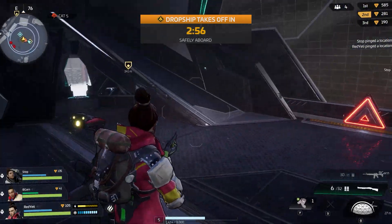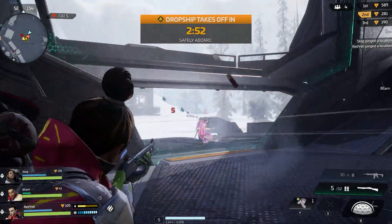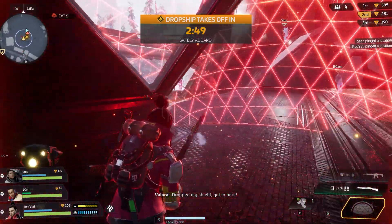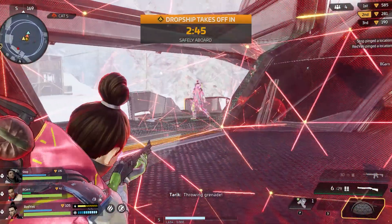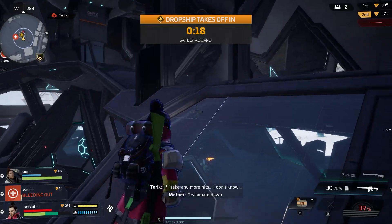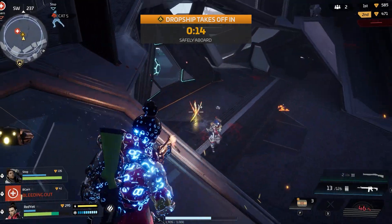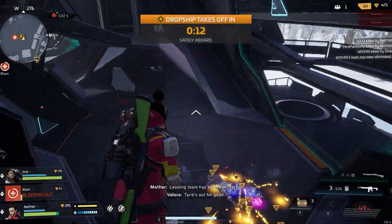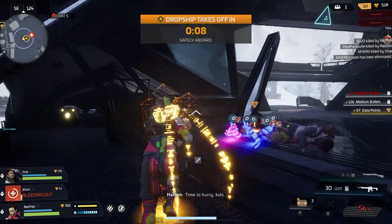Unless you're kitted out with some of the best gear on the wasteland, you shouldn't rush straight to the ship and start a fight. Instead, hang back from the dropship until the last minute, and try and sneak on board through one of the quieter entrances. Scavengers is a tricky, unforgiving game, but with the right squad and some clever planning, you'll make it out of the wastelands alive. Try it for free in Early Access on Steam and the Epic Games Store today.